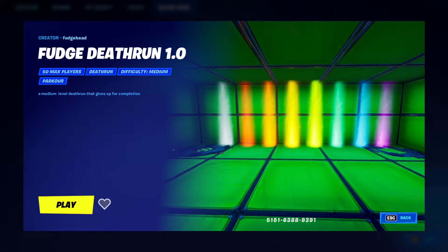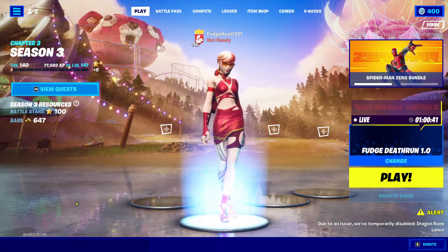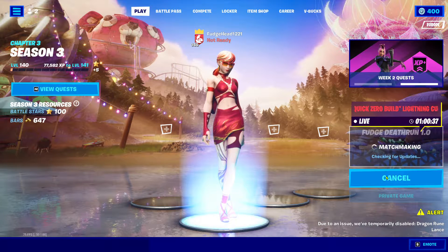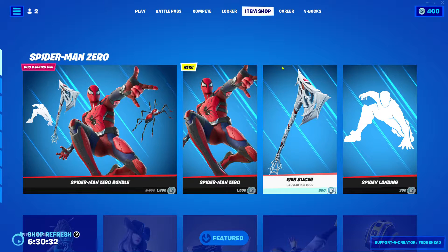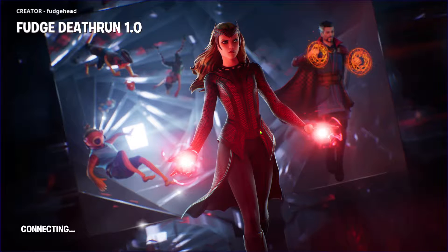Hello guys, FudgeHead here and very excited to announce, thanks to the Block 2.0 submissions — the deadline has already been — I was able to get a support creator code. So I have created the Fudge Deathrun 1.0. Be sure to use code FudgeHead in the item shop.